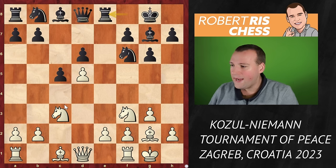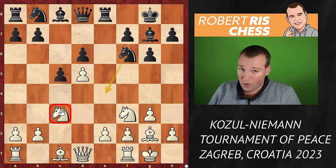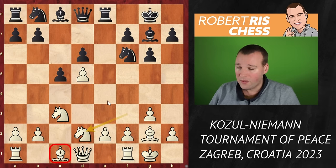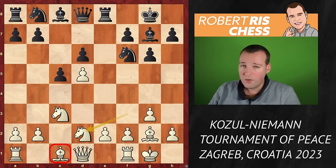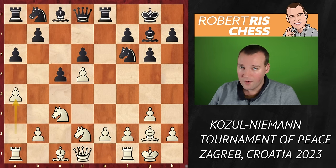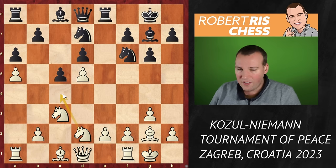Rook e8 is played with the idea of knight e4, to offer the exchange of knights and activate the bishop. Kozul plays knight d2 — this looks strange as it obstructs the bishop on c1, but it guards the e4 square. Black plays a6 preparing b5, White goes a4 stopping Black's expansion, knight bd7, and Kozul goes for the sideline with a5, trying to get his knight to c4 with a grip on the b6 square.